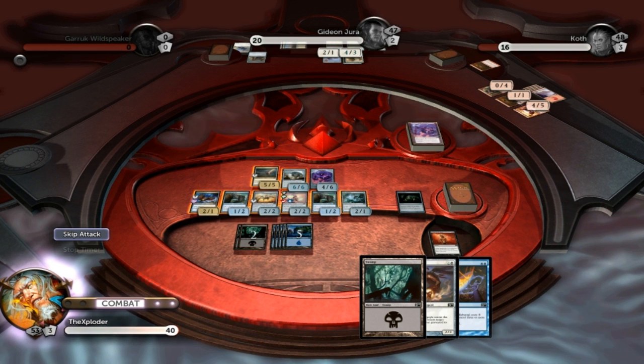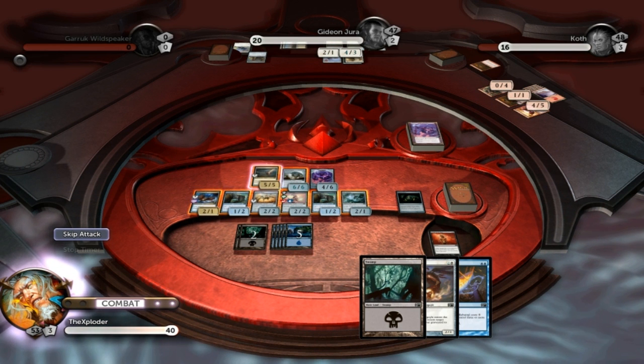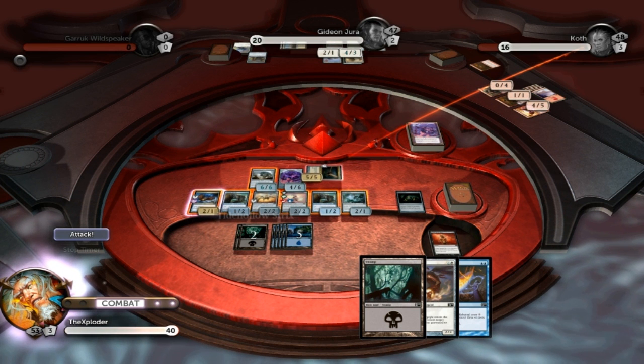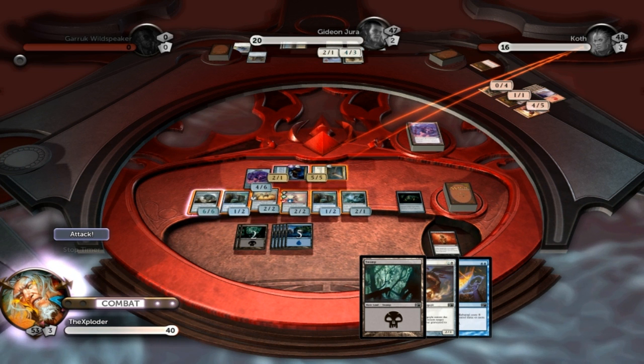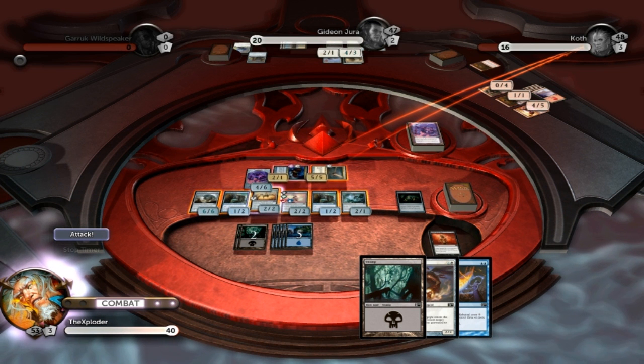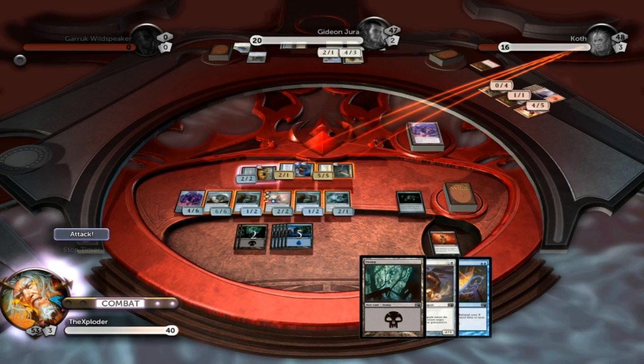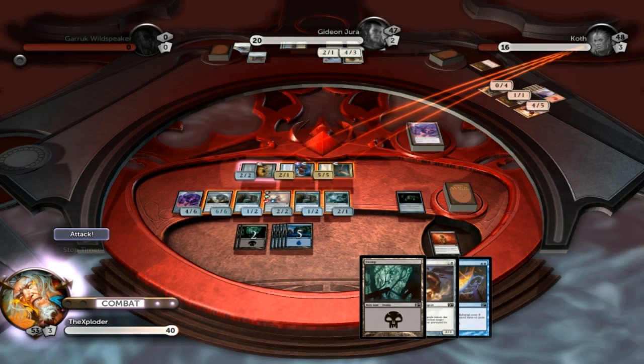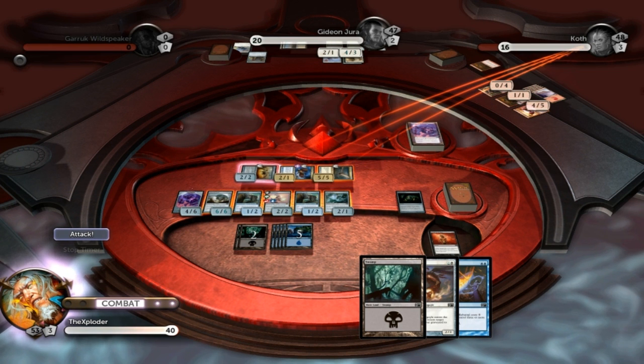He can't block me with flying still. So what I'm going to do is attack him with my Magister Sphinx, my Tide Holostrix, my... Glider. I was almost right. I'm trying to remember the names as I go along, so sorry if I get any wrong.